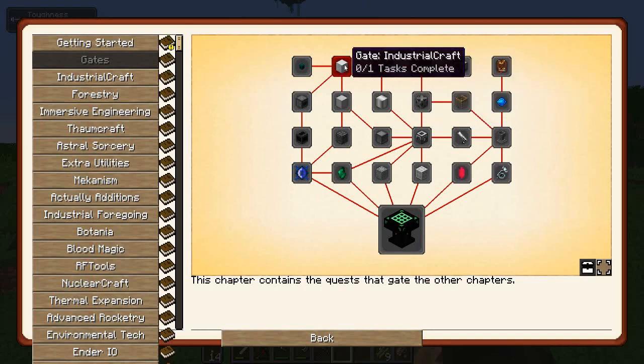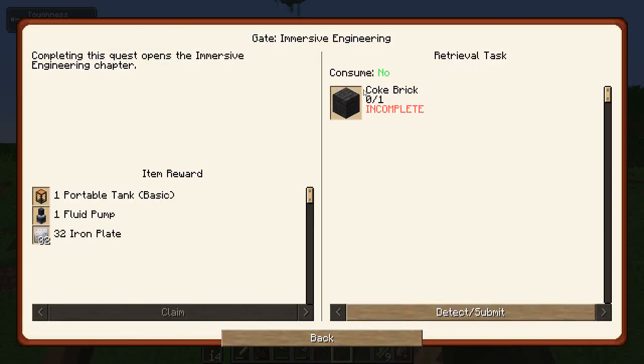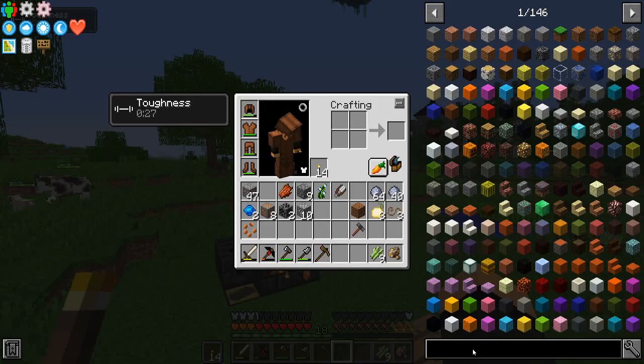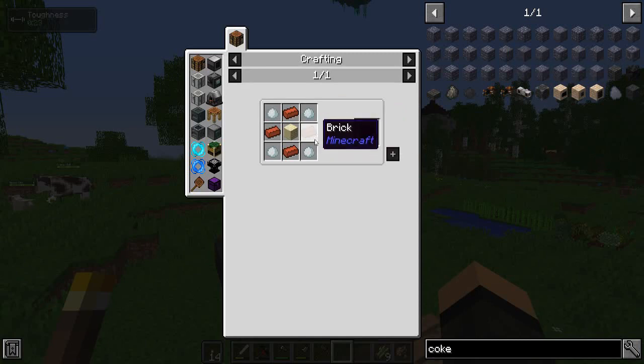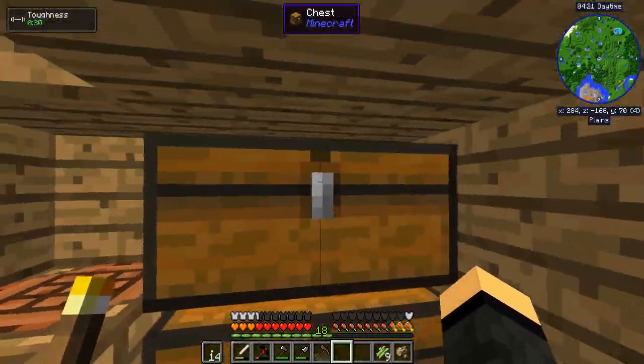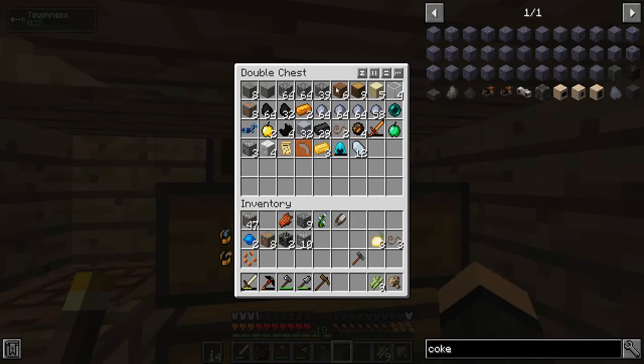We can also go to gates. Forestry - I need a sturdy casing. Industrial cap - I need a basic machine casing. First step of engineering - I need just one coke brick. Coke bricks require porcelain clay, bricks, and sandstone. Porcelain clay is simply clay plus bone meal - makes three. So I need nine recipes per coke oven, so that's 36 bricks, 36 porcelain, and nine sandstone. I have five sand but I have enough clay - I've got a lot of clay, actually.